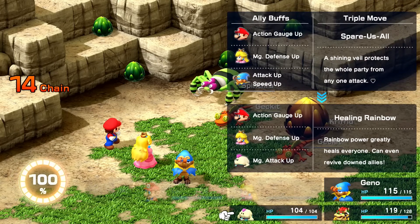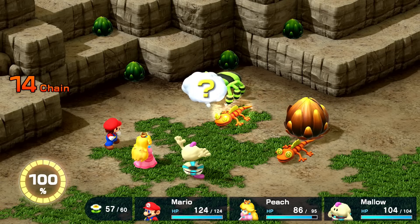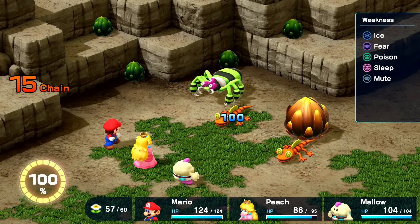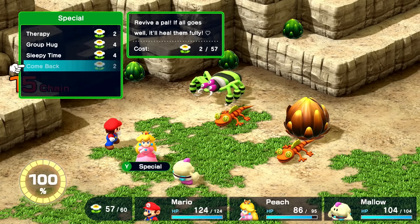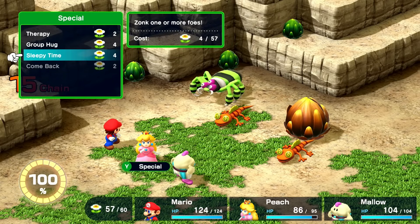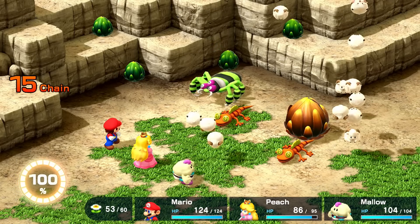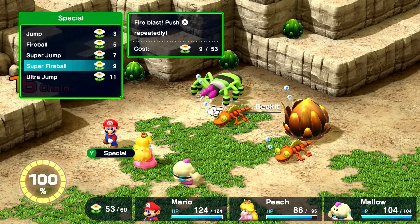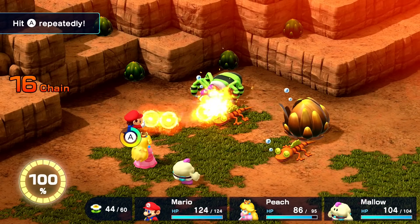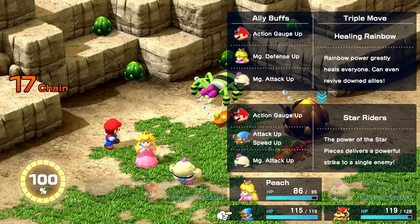I'll switch out with Mallow and immediately start Thought Peeking people — the Gekit. We've had a different color of this Gekit kind of thing. Peach has Sleepytime, Comeback, Revive a Pal — we can zonk one or more foes, that sounds really nice. Let's try Sleepytime. That should make some of the enemies snooze. They all fell asleep — excellent. I'll try Super Fireball against the Gekit. It's resistant — that was not as excellent as I was hoping. This is where I switch to Bowser — I feel like I haven't been playing Bowser too much. 100 damage onto the Gekit.